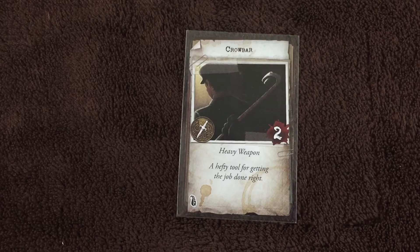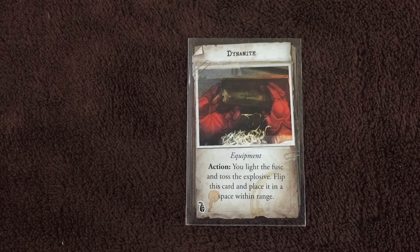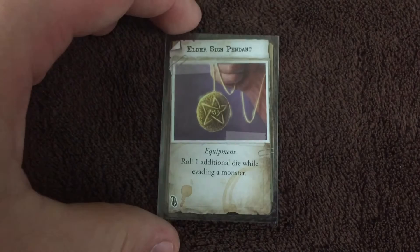Here we've got the crowbar — a heavy weapon with 2 base damage. A hefty tool for getting the job done right. Then we've got dynamite — as an action, you light the fuse and toss the explosive, flip this card and place it in a space within range. At the end of the investigator phase, each investigator in the space or adjacent space suffers 8 damage, and each monster in those spaces suffers 10 damage. Then discard this card. That is a very powerful tool.